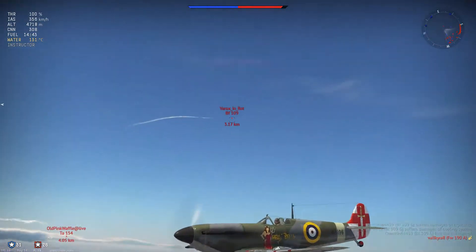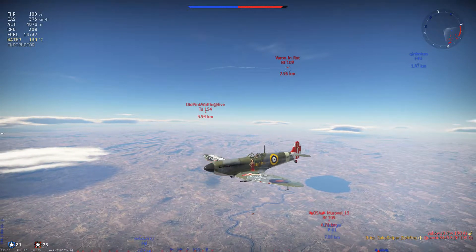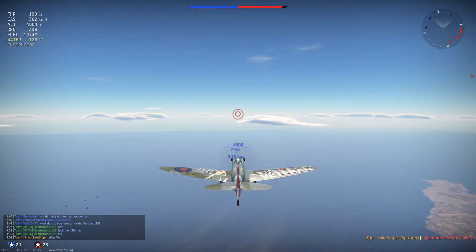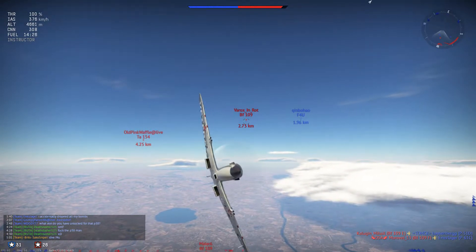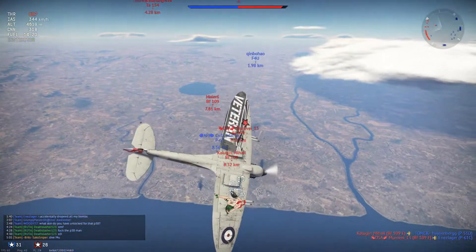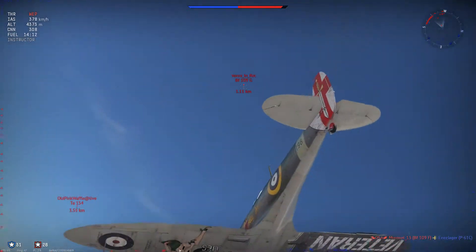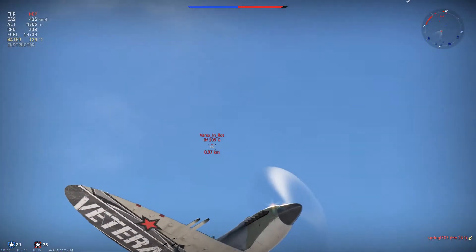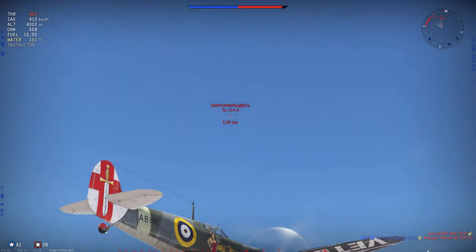We've got a few enemies coming in onto our six as we get our first kill. I see that F4U and I tell him in chat that he needs to dive — there's no way I'll be able to help him if he doesn't, and no way anybody else on our team will be able to. I'm going to turn back in. I'm not too scared about the TA154 — he has big guns but he can't really turn against me. The BF109 comes off our F4 and starts focusing on me, but I don't take the bait.